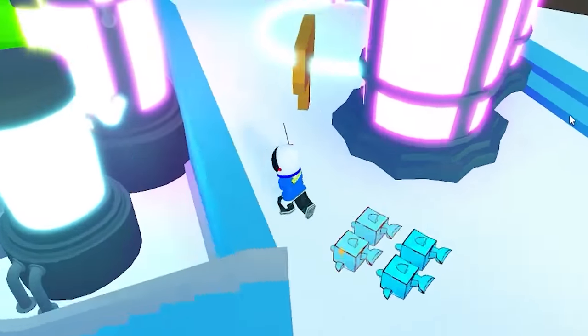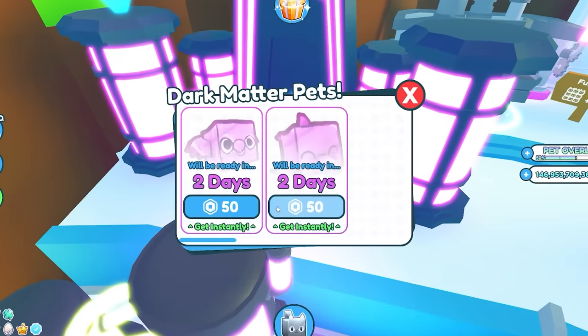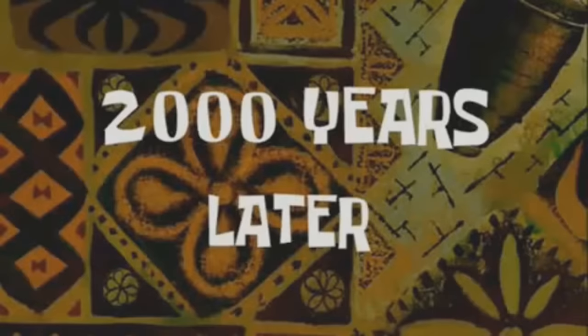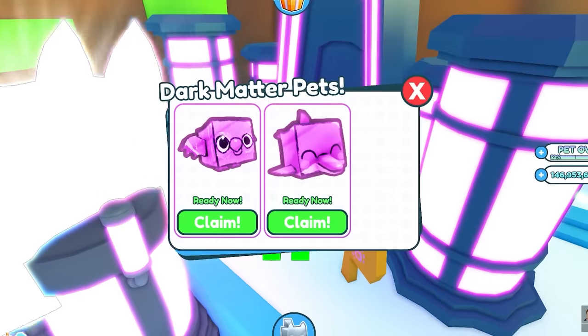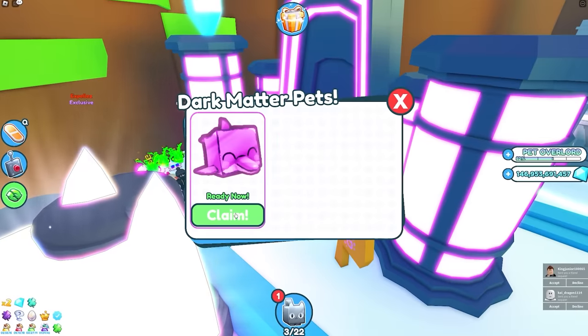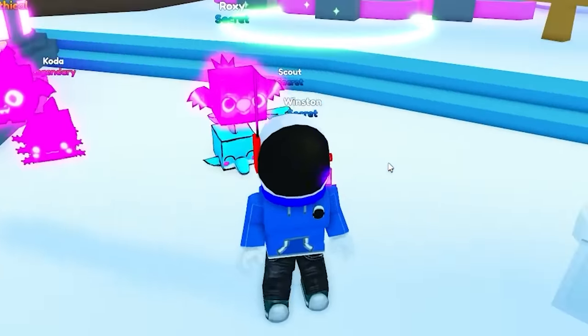Now we need to make them into a dark matter one. That's better than the other one — let's just make this. It's 300 Robux to get it now. Five days later — it's been five days, I promise. And now the dark matter is ready. I paid for them. Now we have a dark matter dolphin and a dark matter parrot, meaning we have completed this entire front row.